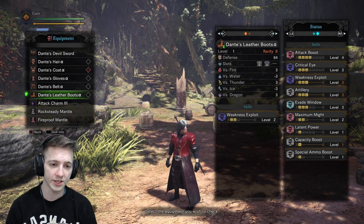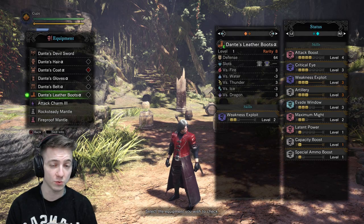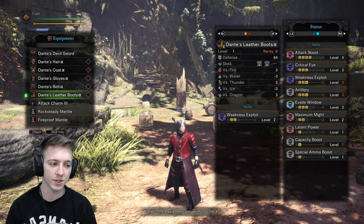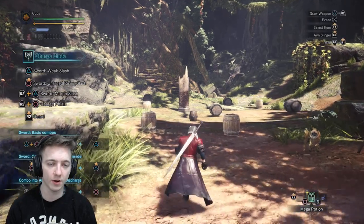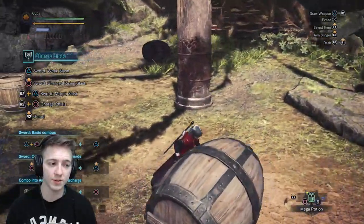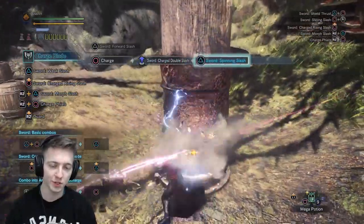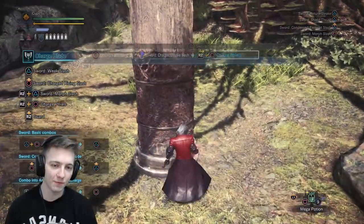I put maximum might on there as well just to get the extra levels of crit, and you can also replace this with focus, which might be good if you're used to playing with focus — which I usually am. I'm kind of playing around with maximum might versus focus. The set also comes with one level of latent power, capacity boost, and special ammo boost. Overall it's a very good set — I've already fought Tempered Teostra and Tempered Vaal Hazak with it. It'll let you tackle late game monsters. It's not entirely optimal, but it's really good and the animations for Dante's sword are just really cool, so let's take a look at some of those before I finish the video.